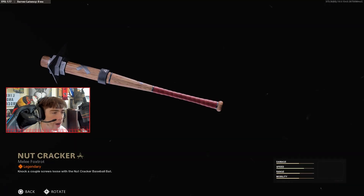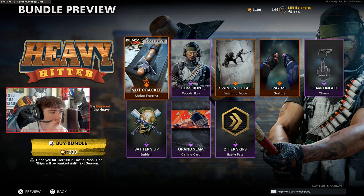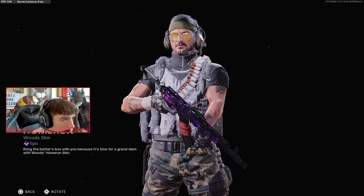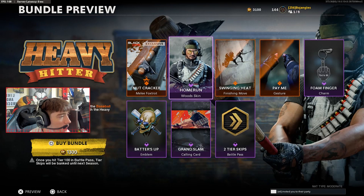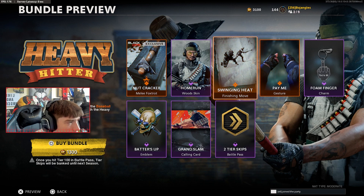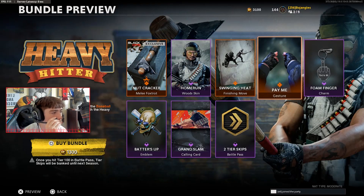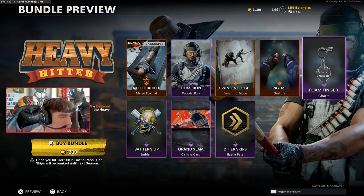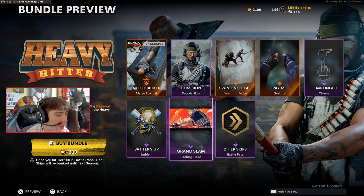The Heavy Hitter bundle comes with a special blueprint for the baseball bat. It also comes with a brand new white skin called Home Run — I was thinking the operator would look like a baseball player. There's also a brand new finisher called 'Pay Me', a weapon charm called 'Your Number One' — the foam finger — a Batters Up emblem, a Grand Slam calling card, and two tier skips in the battle pass.